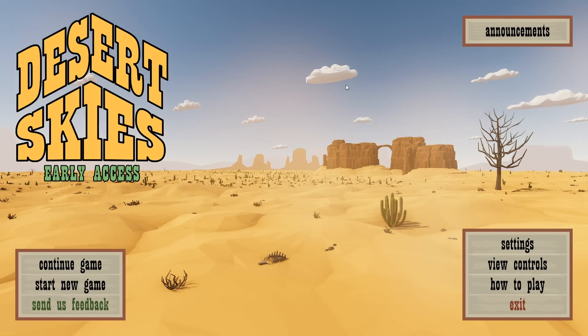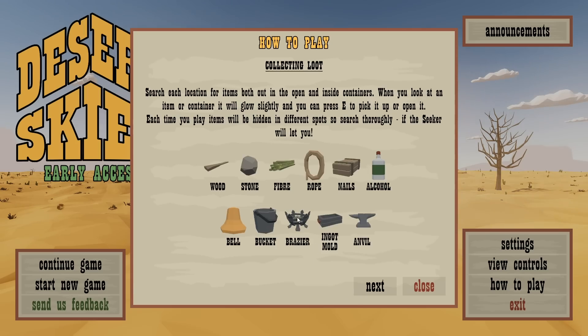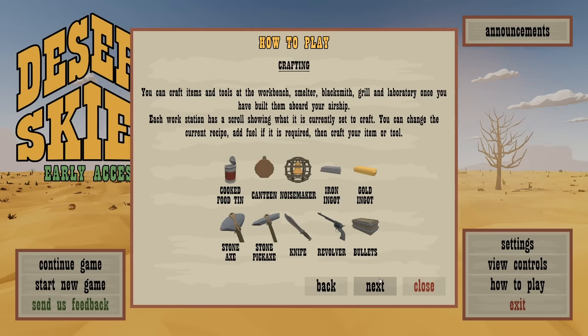So real fast - you've got all these different materials you can gather. You can also like actually mold things; there's an ingot mold so you can make different ingots. Then you have to manage thirst, food, and health - which I know, it's survival. I just find it super annoying nowadays. Then there's all these different things that you craft, including weapons and stuff.